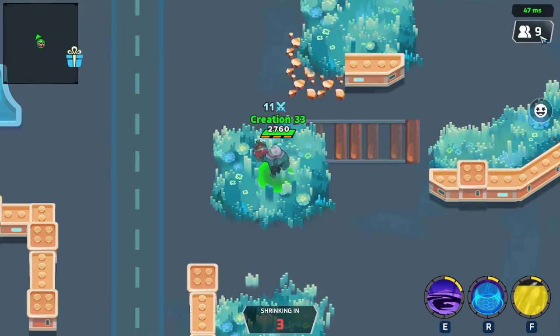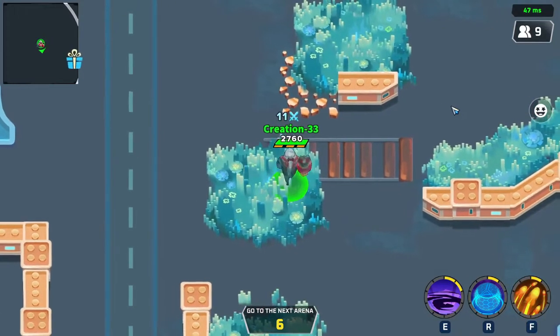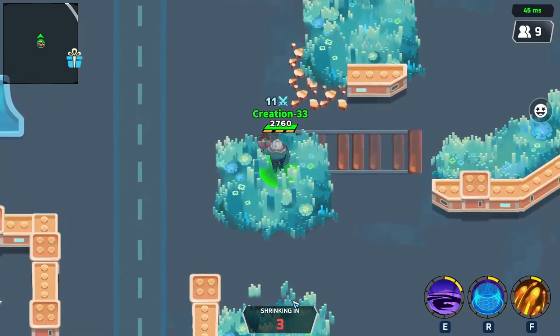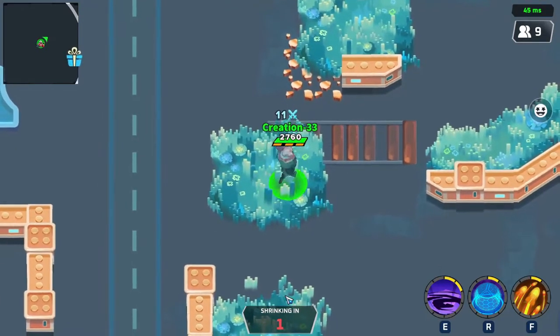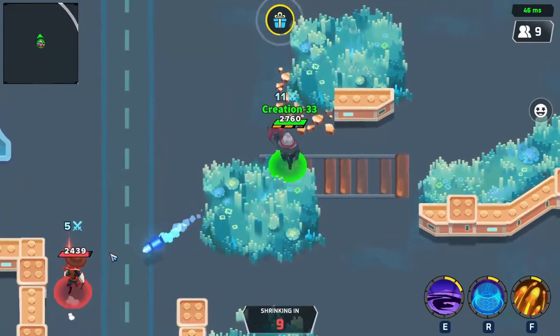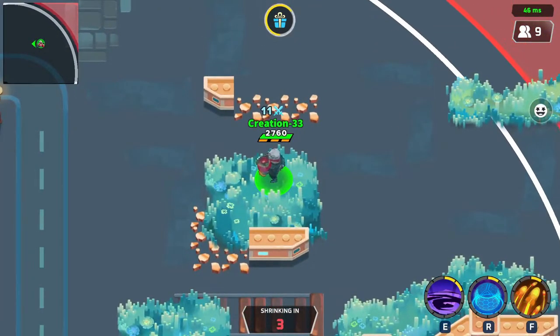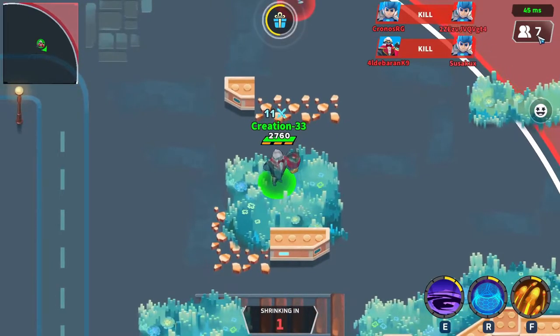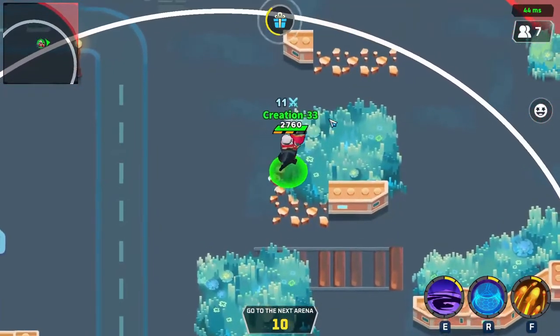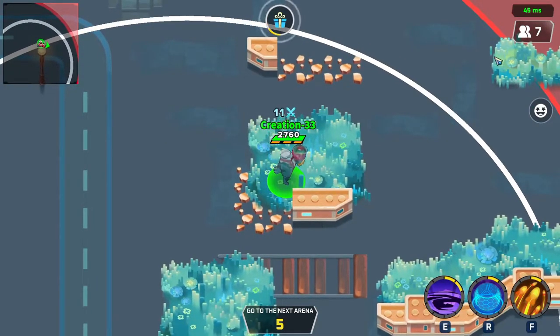Looking at the top right we're at nine players — we want to get down to at least six. Playing this way is going to be boring but we don't care; our main focus is surviving as long as possible. That means hiding, playing extremely passive. Once we get to six I'll play a little more aggressive, but right now we just want to avoid losing trophies.